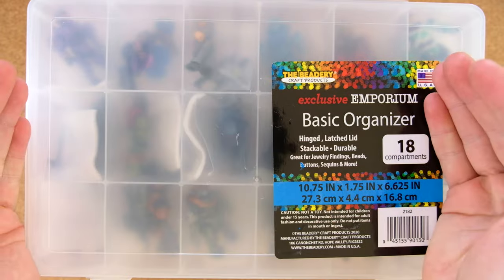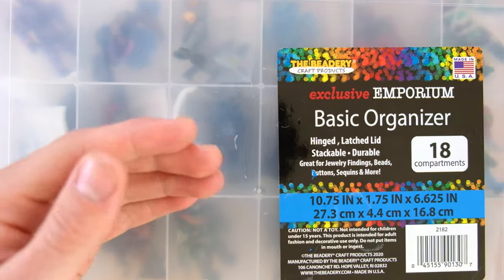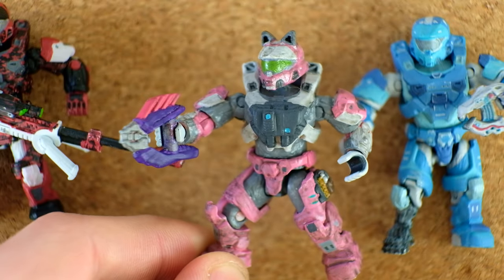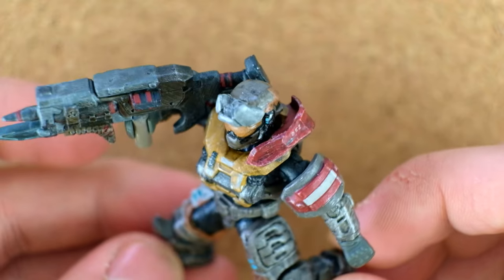I want to segment it into different themes, and I think I've devised the perfect list. In the first episode we're going to look at some random characters, then we're going to go back to Halo Reach, then onto Halo Infinite with some Mark VIIs, some Spartans and ODSTs, then some Elites, some Flood, and a custom skewer.